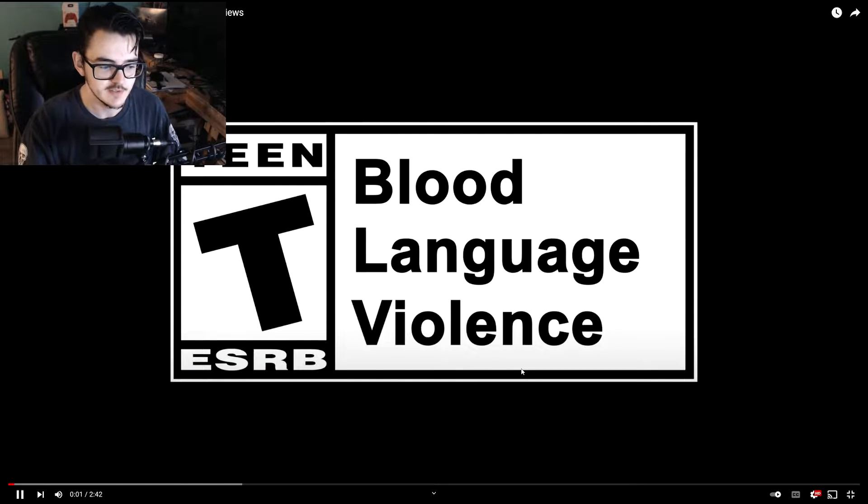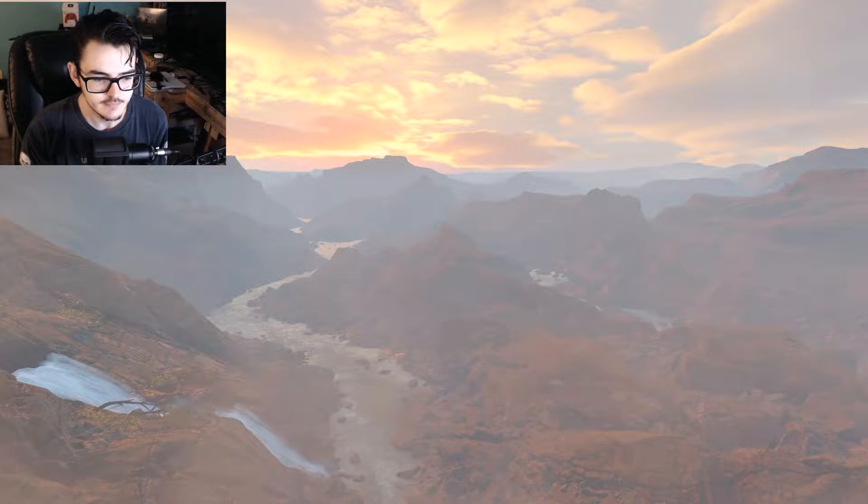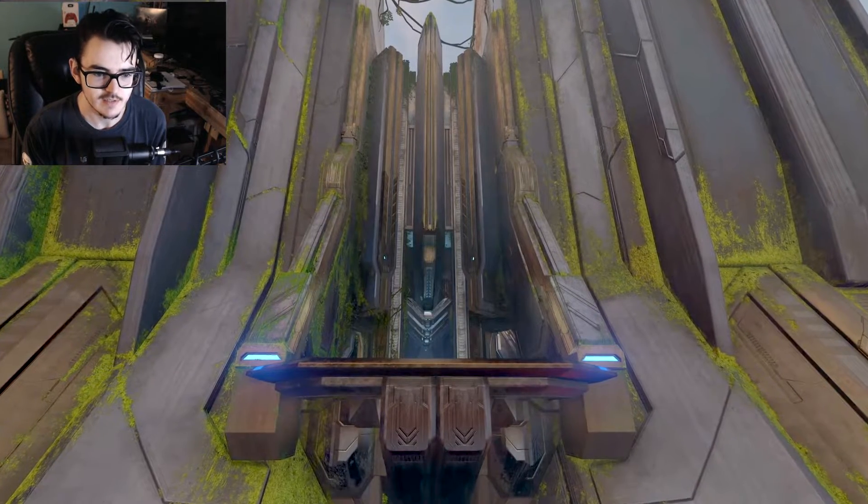Welcome back to my YouTube channel. We're going to be reacting to the first time we're actually really seeing the new Halo Infinite maps. These are the two maps that we've been teased for a couple of times — it's Catalyst and Breaker. Catalyst is the 4v4 map and Breaker is the big team map with the giant laser in the middle. We're about to go see it for the first time, so let's go ahead and watch it together.